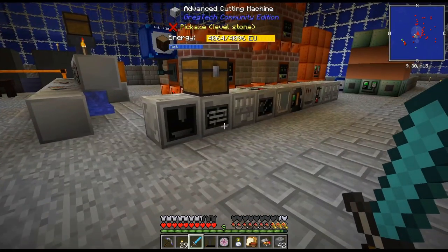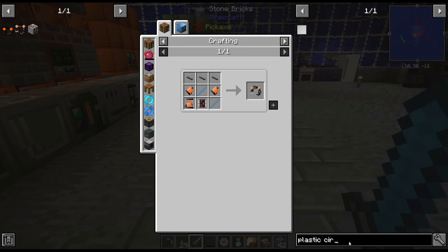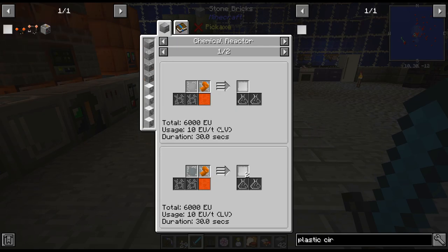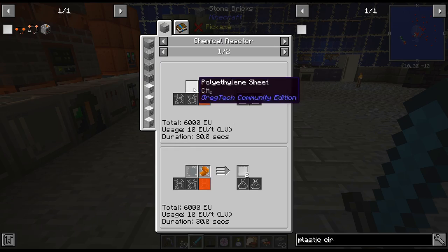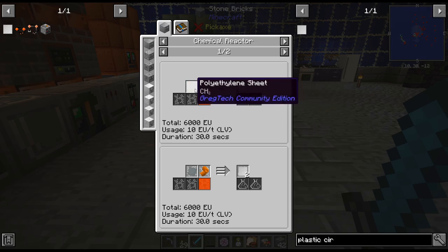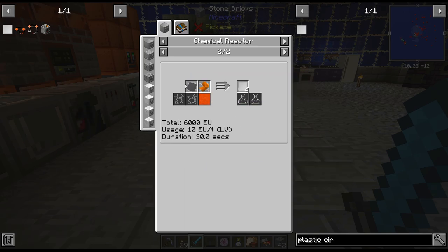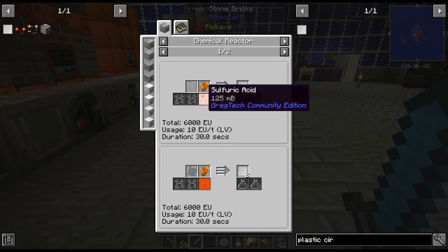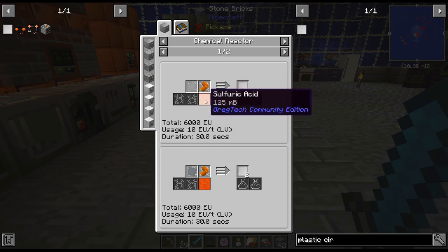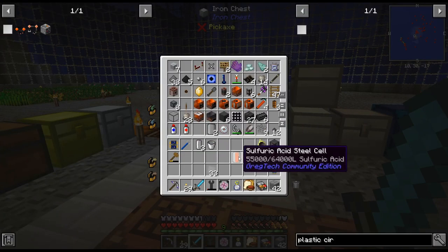We're not quite ready for rutile — that's for titanium, we're not near that yet. But I think we can go ahead and at least get some plastic circuit boards. Now that we have plastic we can actually do it. There are three different recipes: the better the plastic, the better ratio you get. Polyethylene is the easiest, polyvinyl chloride gets you two, and Teflon gets you four. We're going to be doing the polyethylene one.